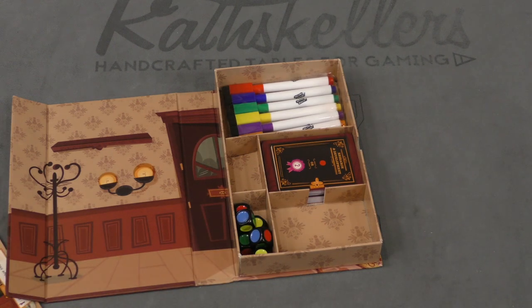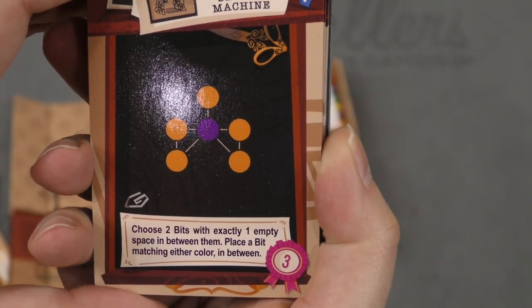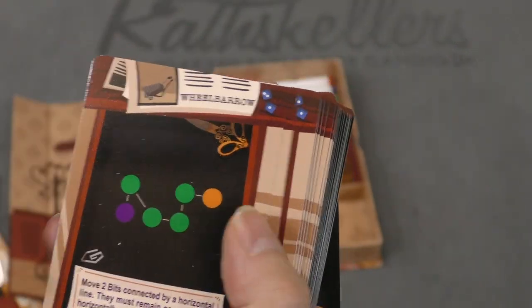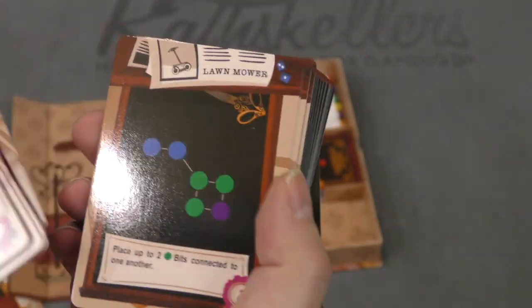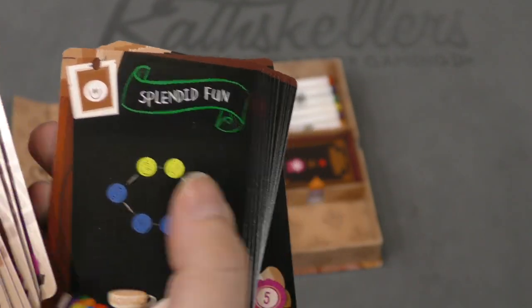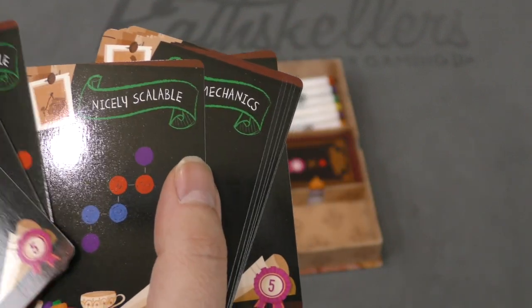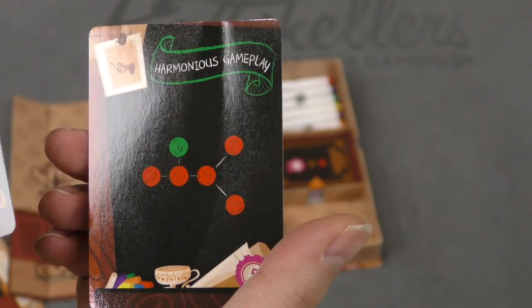The other deck of cards includes equipment cards. The Sewing Machine: choose two bits with exactly one empty space in between them and place a bit matching either color in between. There's also the Water Well, the Hammer, and others — different ways of placing or manipulating bits on your board. Hallmark cards include things like Splendid Fun, Complete Balance, Short Playing Time, Mitigated Luck, Nicely Scalable, Novel Mechanics, Compelling Artwork, Smooth Game Flow, Easily Teachable, Calibrated Dice, Close Scores, and Harmonious Gameplay — all things you're looking for as a game designer.